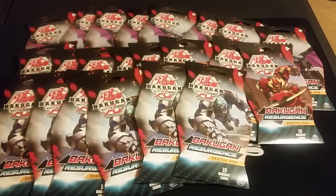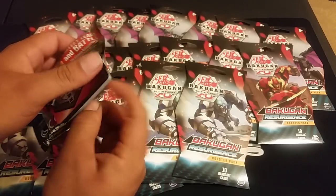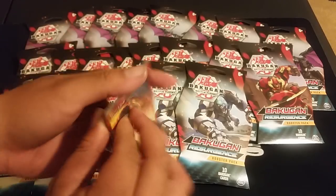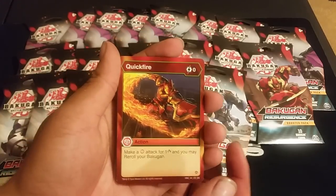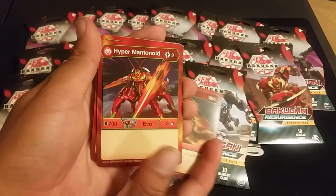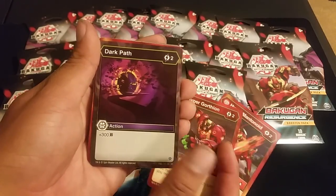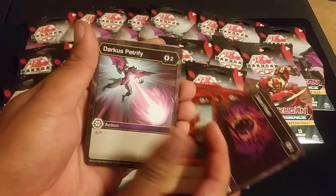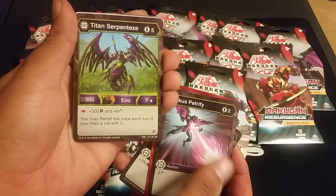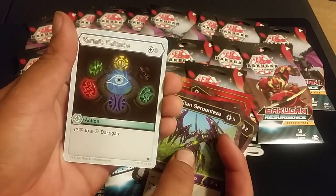Next pack. I'm not gonna explain all the common cards, maybe the good ones — check out other videos for those. Cards include: Quickfire, Hypermantanoid, Hypergorthion, Dark Path, Pyra's Heat Shield, Darkest Petrify, Titan Serpenties, Karmic Balance, plus three Frost Strike. And we got a Hyper Serpenties Ultra — we pulled the mini one. This is for the Darkest Ultra coming out — can't wait for that.